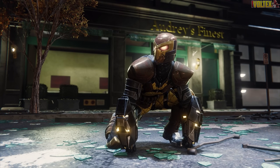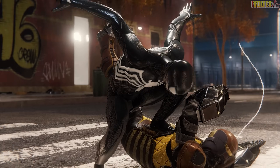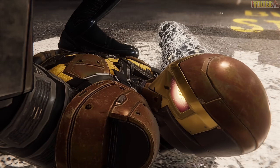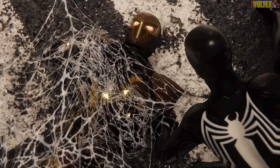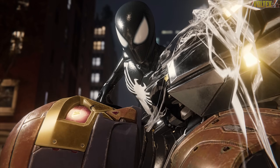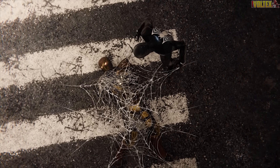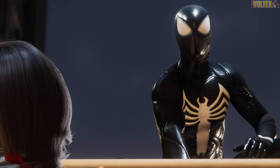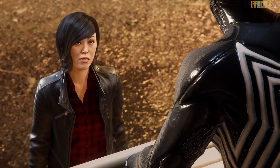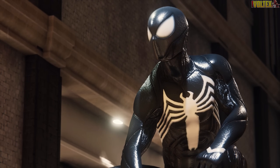Cutscene: Spider-Man greets Herman — 'Hi Herman' — and after subduing him remarks, 'You have zero personality, but your suit is awesome. Can we talk design details?' Officer Yuri checks in: 'Good work Spider-Man. Did you learn anything about his motive?' Spider-Man responds, 'I tried but he's not very talkative. Plus I think he hates me.' Yuri: 'You have that effect on a lot of people.' Spider-Man: 'But you love me, right Yuri?' Yuri: 'I tolerate you.' Spider-Man: 'That might be the nicest thing you've ever said to me.'